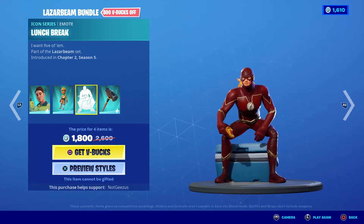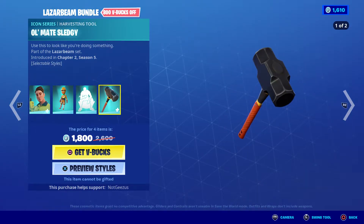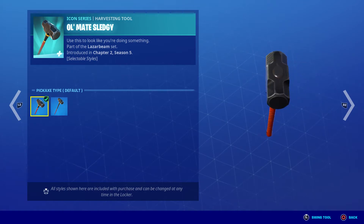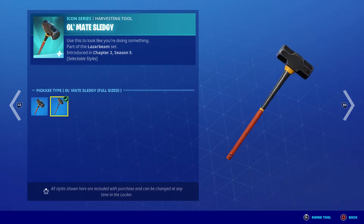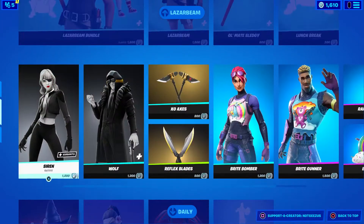You get the emote called Lunch Break — he's sitting on a cooler like a construction worker, I think it's really cool. Along with the Old Mate Sledgy pickaxe. I think this is the two-armed version and this is the full-sized version. I would probably use the full-sized version, I think that one looks pretty cool.